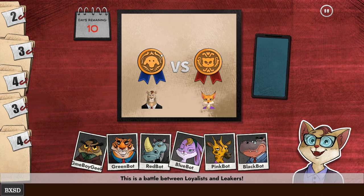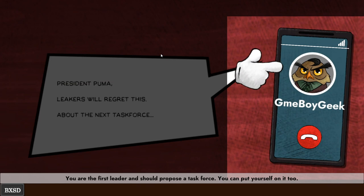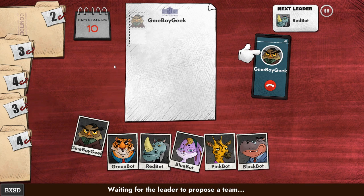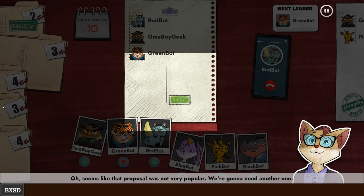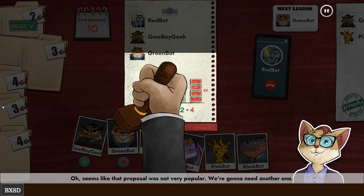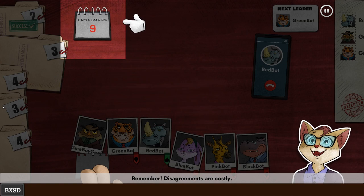If you're on the leakers team, you'll try to act like loyalists so you can get on task forces and leak the tasks. If three of five tasks are failed, the leakers win. The leakers know each other because they all work for Fiona Fox. Each round there'll be a leader who proposes a task force. Players discuss who they trust, then vote on the proposed team. If rejected, the deadline goes down by one — if it reaches zero, the president is impeached and leakers automatically win.